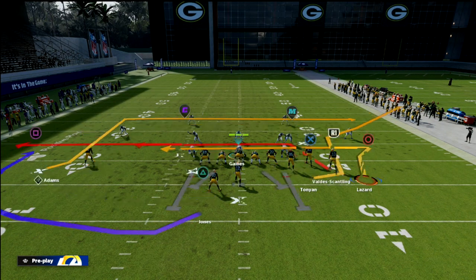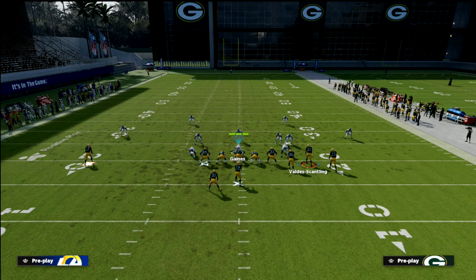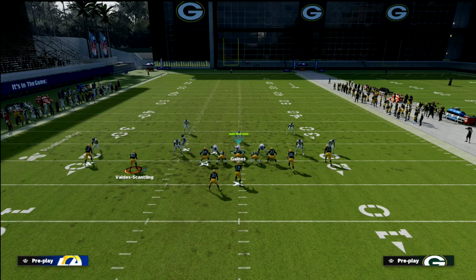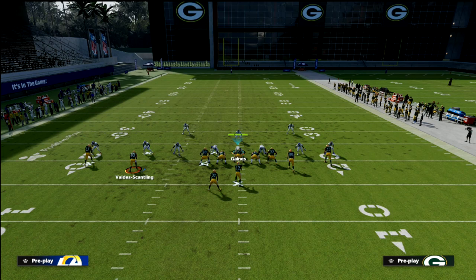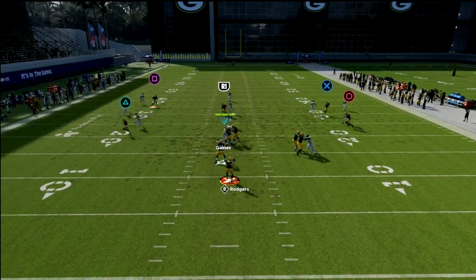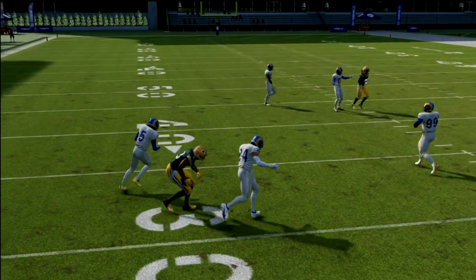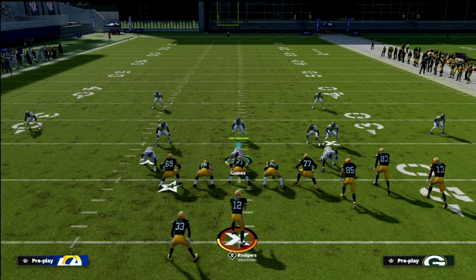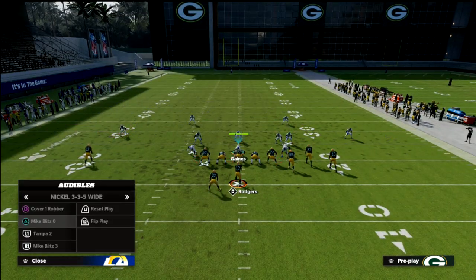One more quick tip to get the slant more open: consider motioning the slot receiver to the left. What that does is force the slot corner to move to guard him. Then motion him back, and as soon as he crosses the tight end, jam the snap button — sometimes you'll get a missed press or better separation. If you have a route tech in the slot and a short out-lead on the left with a deep out-lead on the tight end, this is a really good concept.